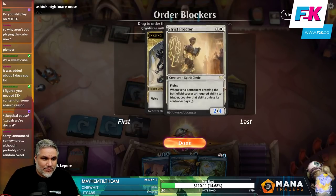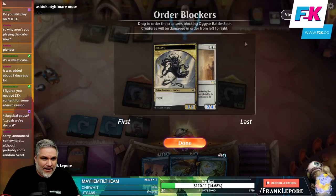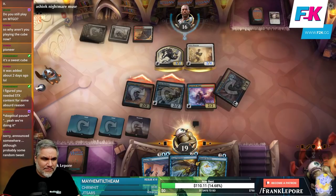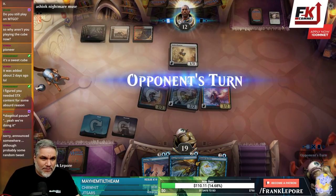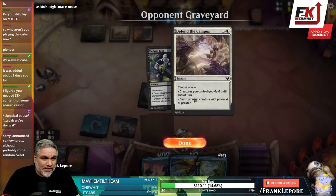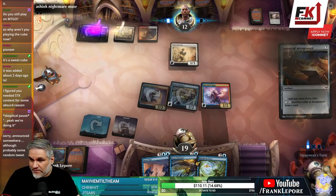They buffed their boys — they're double blocking that guy. Yeah, I guess I'm just killing this. That's fine — it was like a two-for-one, right? We traded an Umbral Juke and a Defend the Campus. Seems fine.